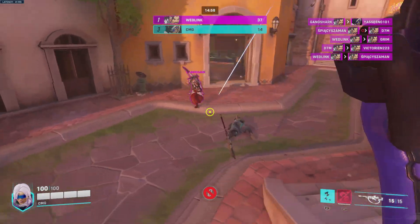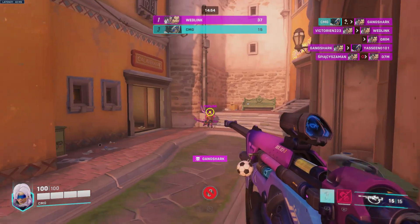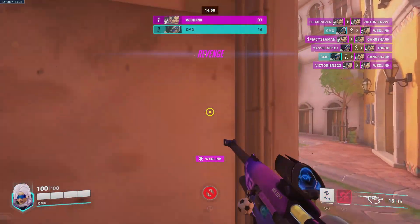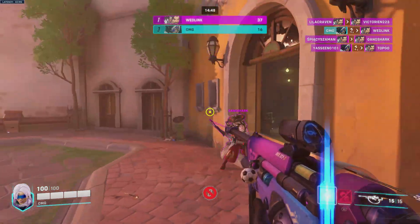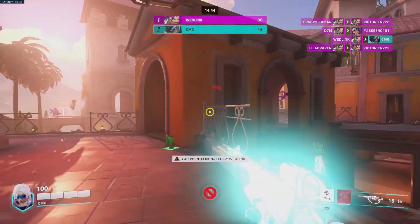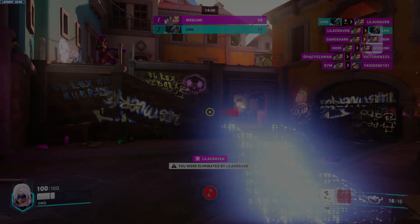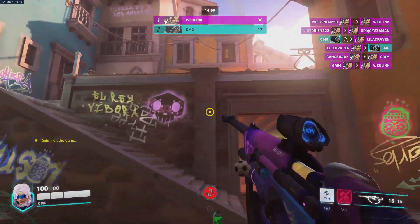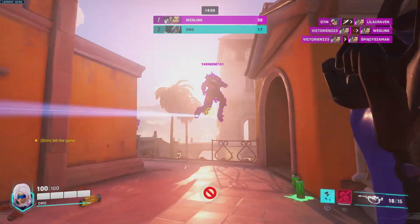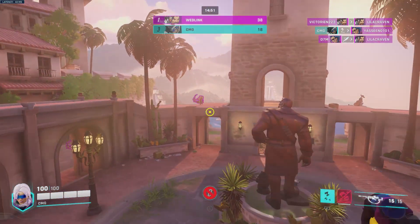Oh there's a Hanzo over here - there we go! The reason why Junker Queen is there is because you can throw the Gracie axe, right? This is definitely not Hanzo One-Shot then. Oh, we killed each other - I'll take that though.